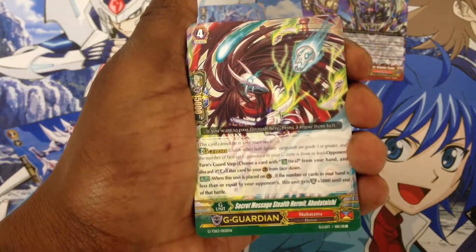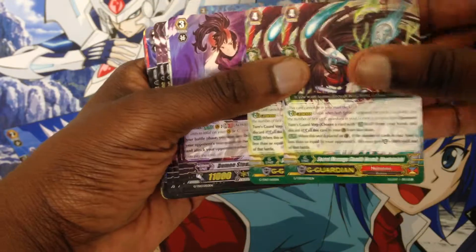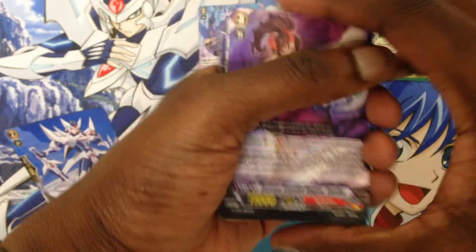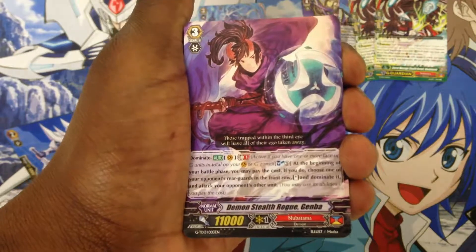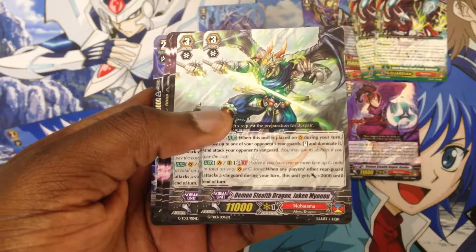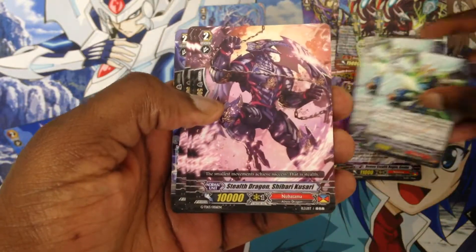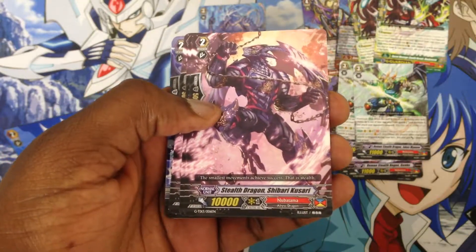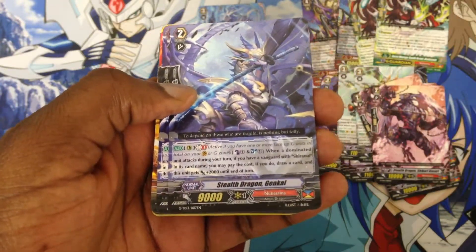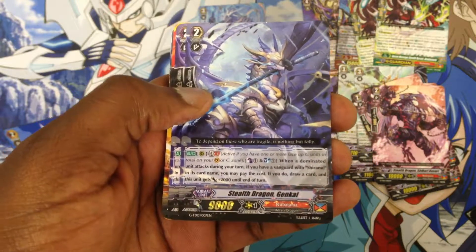We have two Secret Message G Guardians — a very nice addition to the deck. We also have two copies of Secret Message, Demon Staff Ru Gemba, and two copies of Demon Staff Dragon Yetken.